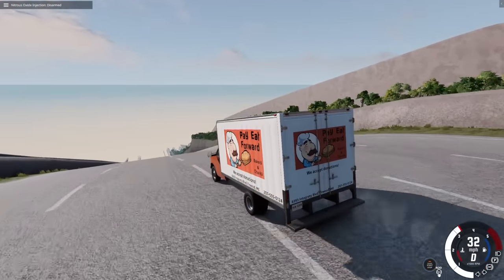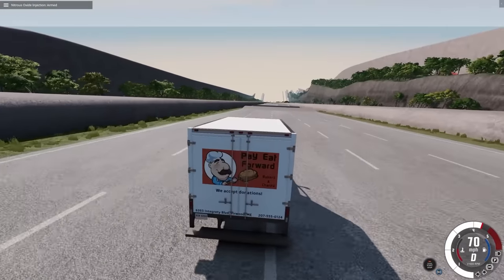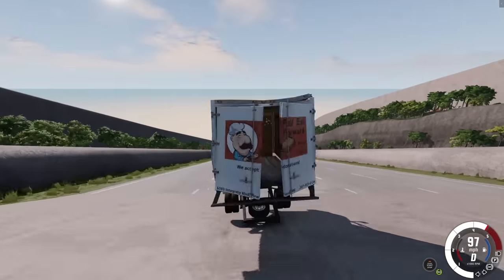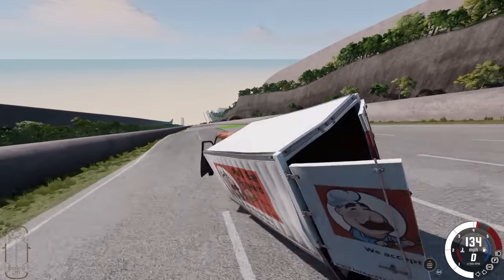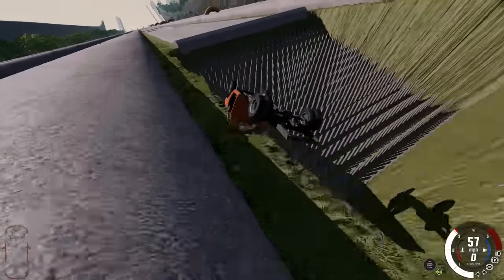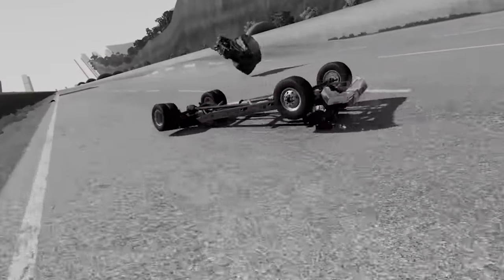I have modified the van - we've also got nitrous oxide. It's a lot more powerful now, meaning we should be able to clear the jumps. Let's deliver these pies. Wait, hang on - there's no pies in there! We've been lied to. You know what? Let's just make it to the bottom, pies or no pies. That's completely gone and now I'm losing control. There's just nothing left of my car.